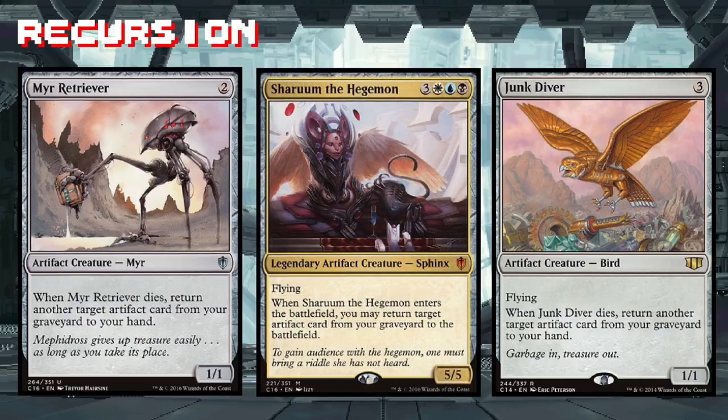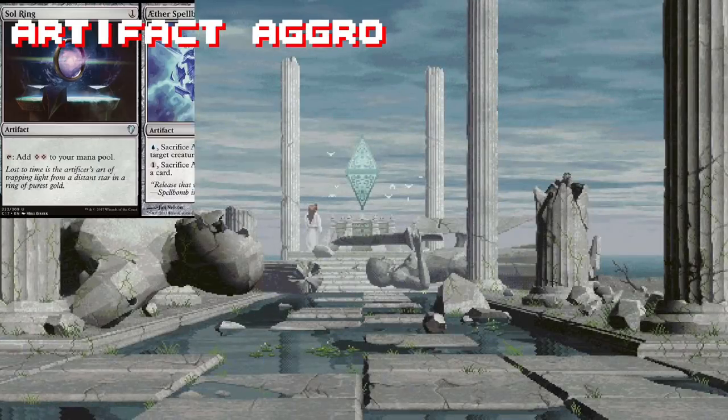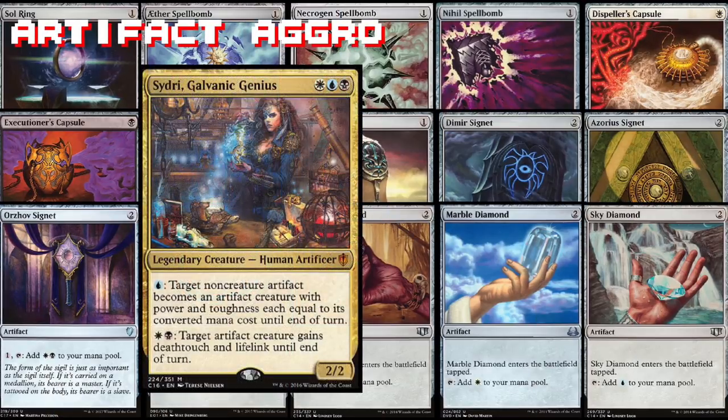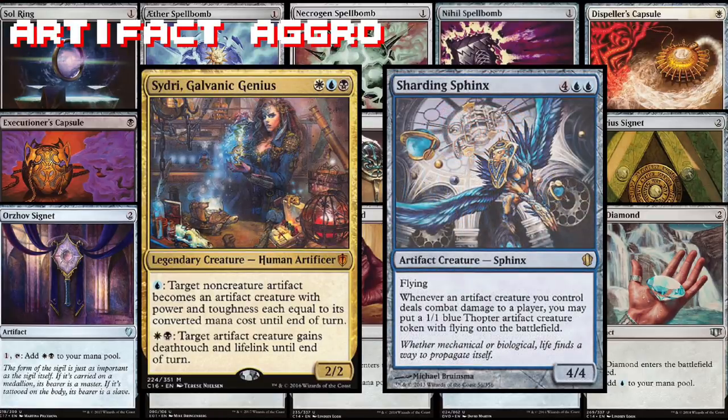Sharuum the Hegemon is pure value here — we can use our cost reducers to get her onto the battlefield for four or five mana, and Sidri can give her deathtouch and lifelink. That's nothing to scoff at. We have close to 40 artifacts in this deck — you can spend all day animating signets, or you can step up to the big leagues and animate Aetherflux Reservoir. Give old Aetherflux here deathtouch and lifelink, and the 50 damage you deal to an opponent you'll regain as life. Brutal.